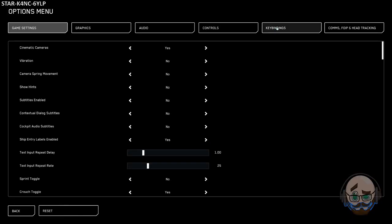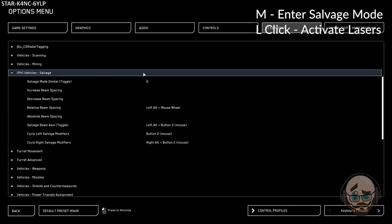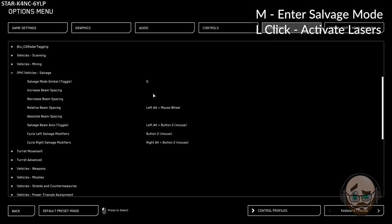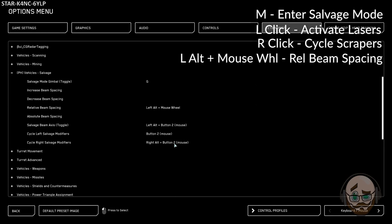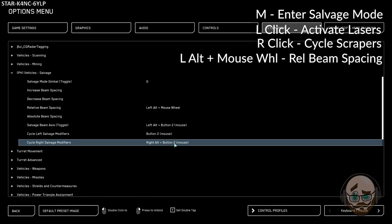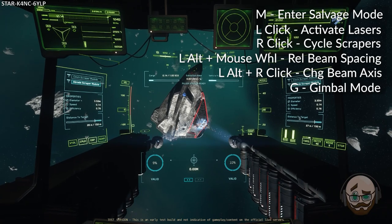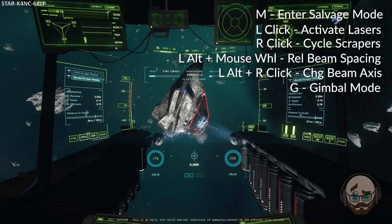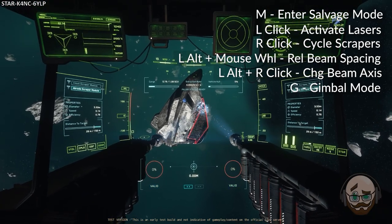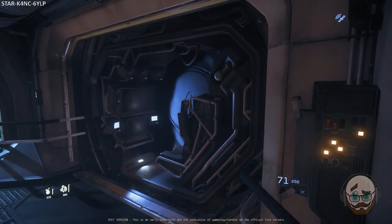Looking at your basic controls and key bindings for your salvaging modules: the M key will enter and exit salvage mode. Left-click will activate your salvage scraper beams. Right-click will cycle through your salvage scraper modules. Left-Alt and your mouse will increase or decrease your beam relative spacing for multi-beam ships such as the Vulture. Left-Alt and right-click will change the beam mode axes. The G key will change the gimbal mode, allowing you to move the salvage head separately from the ship. You can also set a custom key bind to cycle the modifiers per salvage head. On the Aegis Reclaimer, each salvage head is controlled independently by a manned turret, but base functionality is the same.